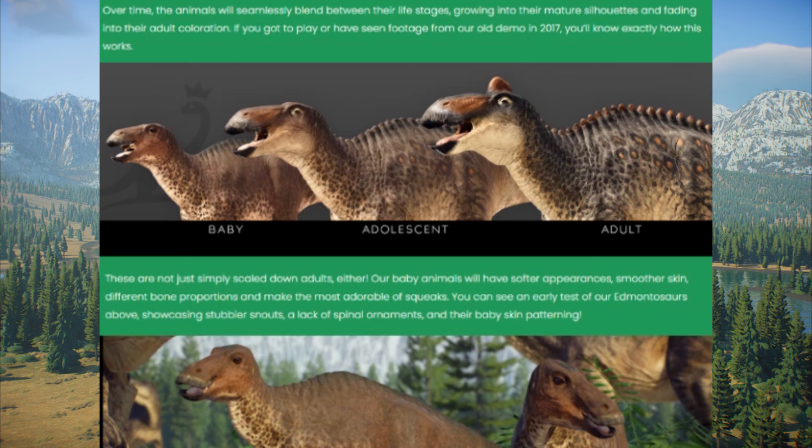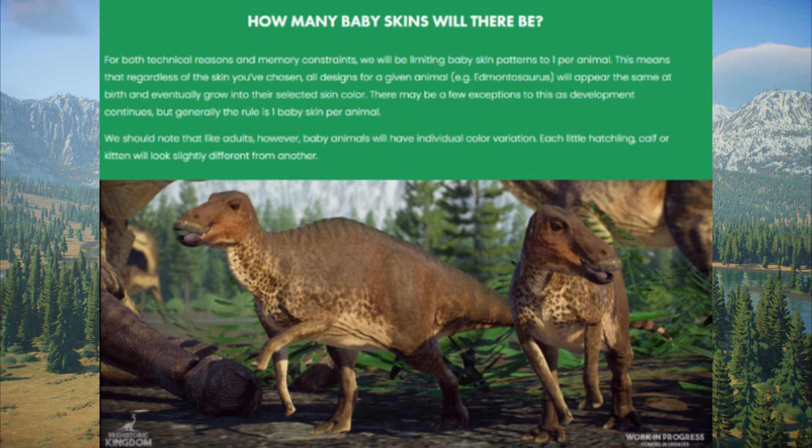Your dinosaurs will start off as a baby, grow into an adolescent, and then eventually grow into a full grown adult. And don't worry, it's not just going to be a shrunken down adult — the babies will actually have their own patterns. You can see here with this Edmontosaurus, the head looks a little bit larger and the eyes look a little bit larger as well. It'll be interesting to see other dinosaurs like a baby T-Rex having feathers and a bit of fuzz on it, gradually losing this as it grows older.